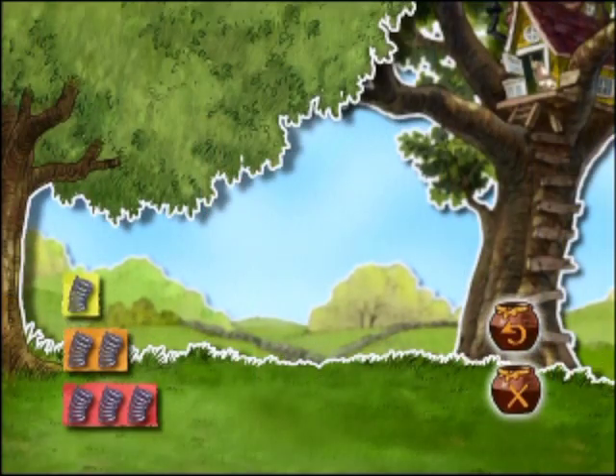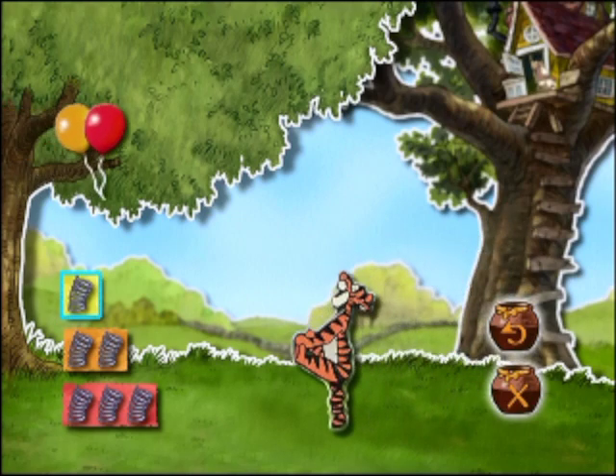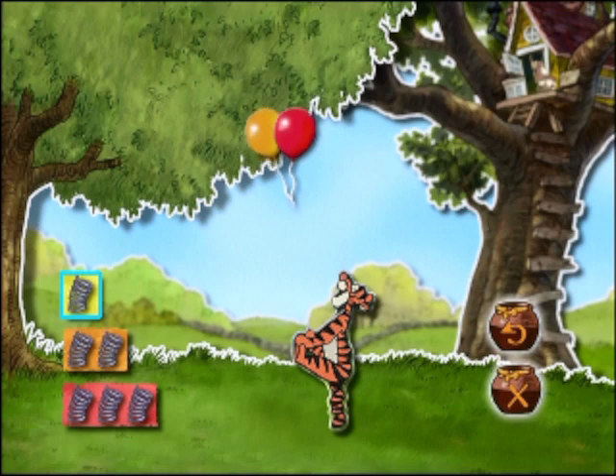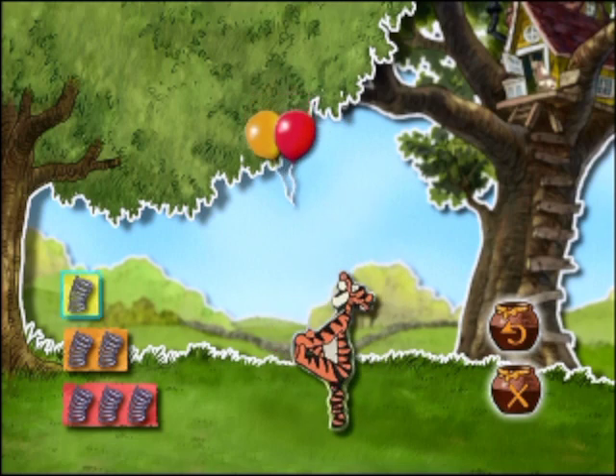Zum Glück können Tigger und Ruh hoch genug hüpfen, um sie wieder einzufangen. Du kannst Tigger und Ruh dabei helfen, die Ballons für die Party einzufangen, indem du bestimmst, wie hoch sie springen sollen. Wähle einfach die nötige Menge Sprungfedern aus und drücke Enter. Je mehr Sprungfedern du benutzt, desto höher hüpfen sie.